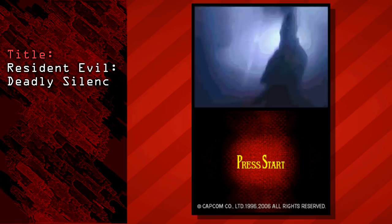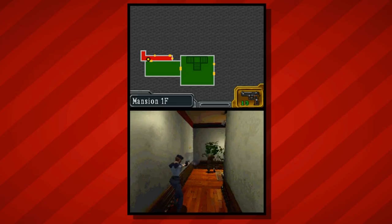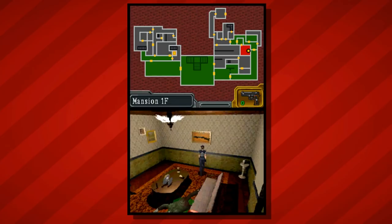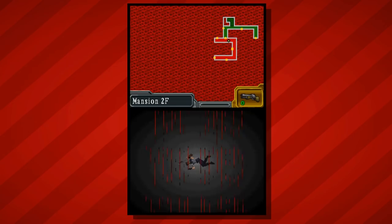Deadly Silence is an upgraded port of the original Resident Evil on PlayStation, published as part of the series' 10th anniversary. If you played the original, you pretty much know what to expect, although the game did add some additional features including a first-person knife battle mechanic which used the DS's touch screen to fend off attackers. As expected from a zombie-themed survival horror game, this title was rated M due to blood and gore and intense violence. If you're a fan of the series, Deadly Silence does a good job of recreating the Resident Evil experience on a handheld and adds enough extra content to keep things interesting.